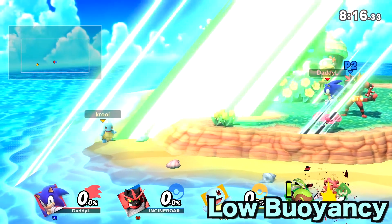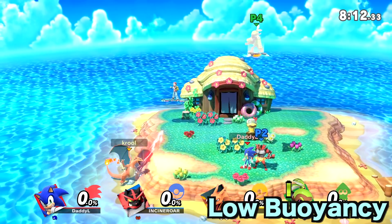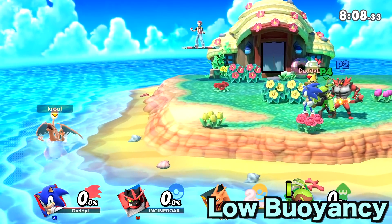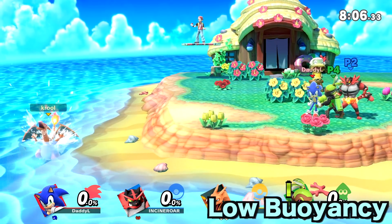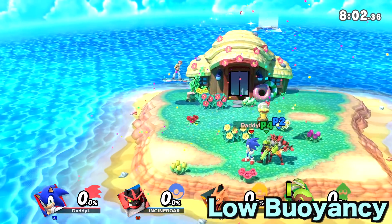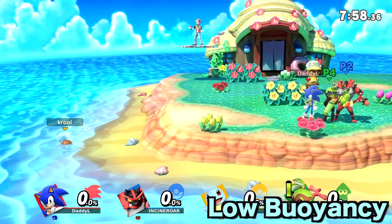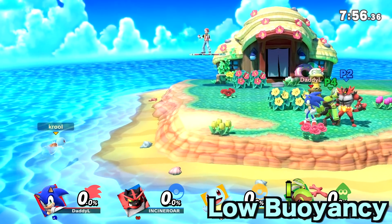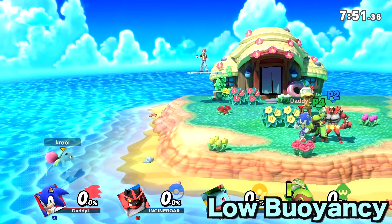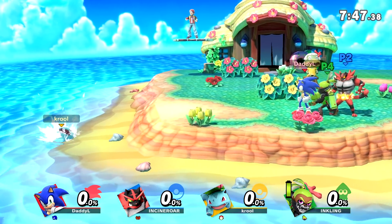Charizard, obviously a fire Pokémon, can't get wet. Sonic literally doesn't know how to swim in any of the games, TV shows, spinoffs — anything — Sonic just doesn't know how to swim, so he takes damage. Incineroar is another fire Pokémon that takes damage. This damage is very insignificant — it's just a little easter egg that Sakurai threw in to help represent these characters even more.